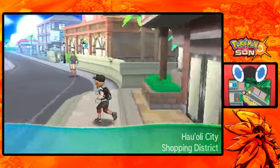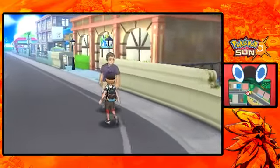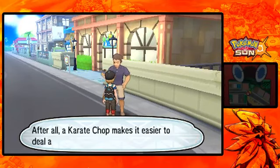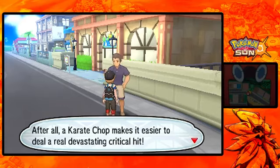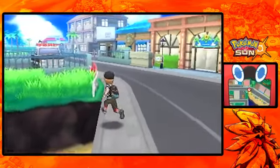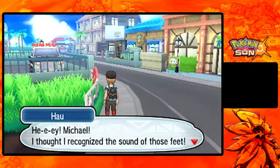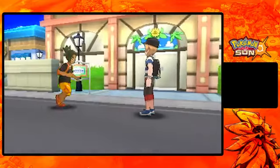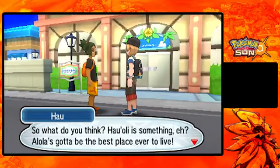Let's see - is there anything here? I thought it'd be worth checking. An NPC says 'I felt like there was something hiding behind that wall and laid right into it with a karate chop. Karate chop made it easier to deal real devastating critical hits.' Hey! Michael! 'I thought I recognized the sound of those feet!' The sound of how I walk. That's a little weird - I must be a heavy stomper. Actually I kind of am in real life, to be brutally honest.